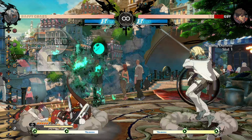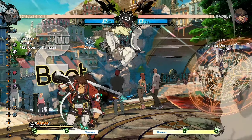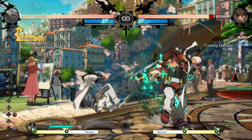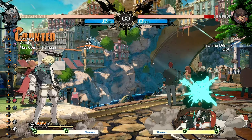Then throw the orb, and while throwing the orb you press down heavy slash to holster the gun back again and recover some of the bar down there. That's basically how you do one loop, and you just rinse and repeat from that regardless of what side you want to stay on — the gist is basically the same.